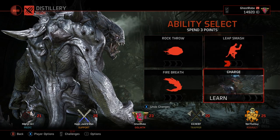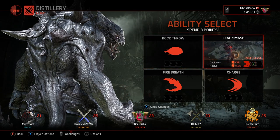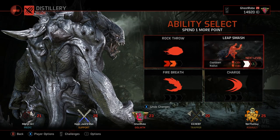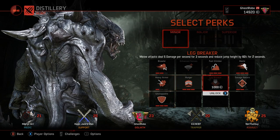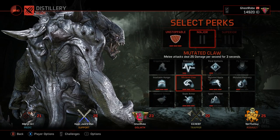We're gonna rock, leap smash, and rock throw. How's that sound? Do you want to give him armor regen? Haste would be nice, but I'm gonna give him that 35% armor regen. I think that's great.